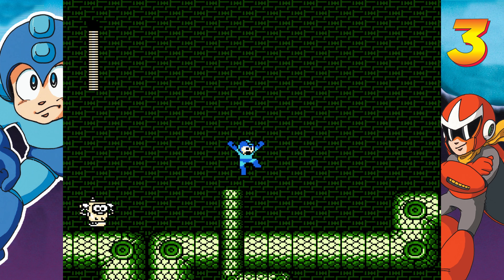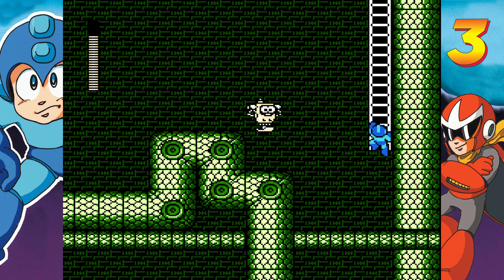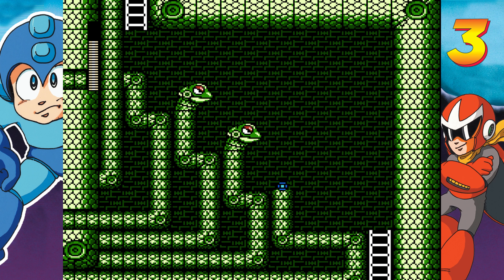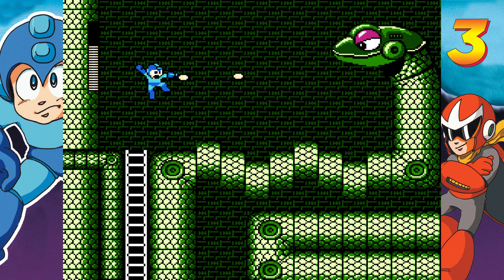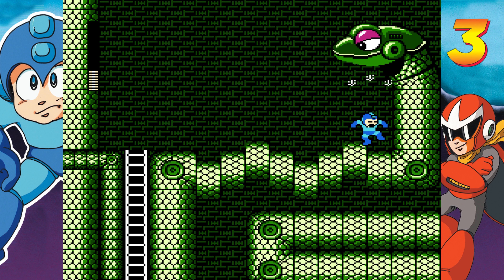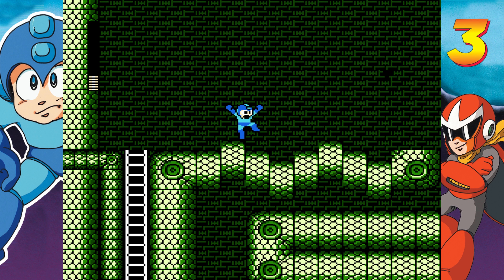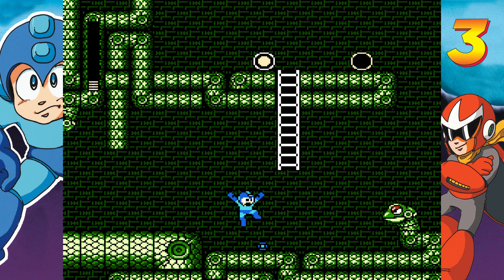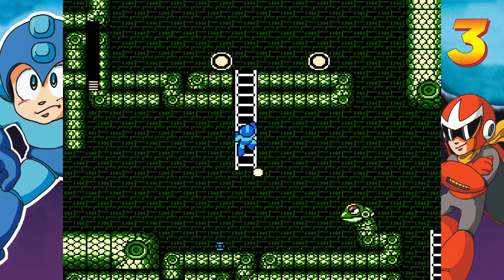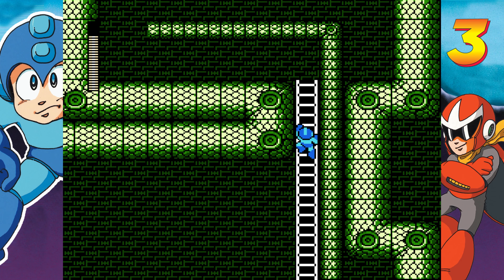Now we have three bosses without a weakness to use. Snake Man you could beat with your plain old buster pretty easily, plus I love this guy and his stage. This is one of my favorite stages ever — it just looks cool and it's fun. It does have the Dadas, which are really ugly and won the award for ugliest enemy from Mega Man 3, but these Snakeheads make up for it. If it wasn't for the part at the end of this stage, I guarantee this would have been the first stage I beat as a kid.